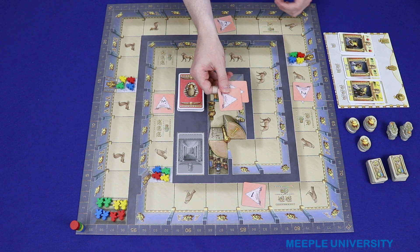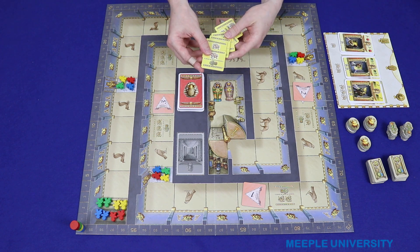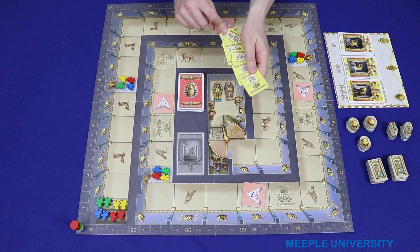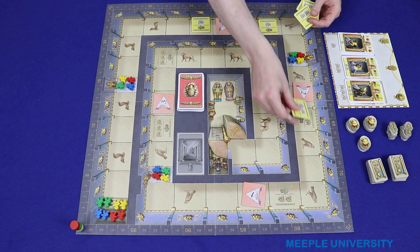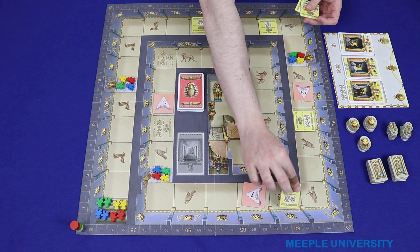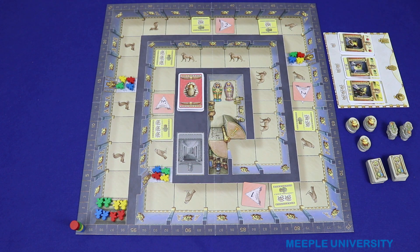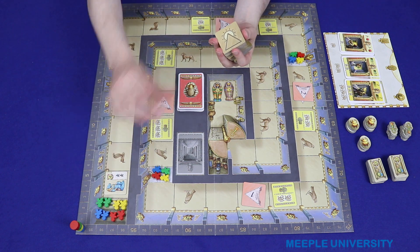There'll be two tiles that you won't use. Take the six Horus tiles, two of which have one eye, two have two and two have three, and place them onto their corresponding locations. You should increase the number of eyes as you go deeper into the tomb. The rest of the spaces on the board are filled with the 30 treasure tiles which are placed in a random order.